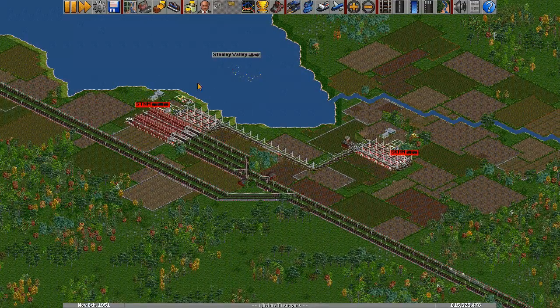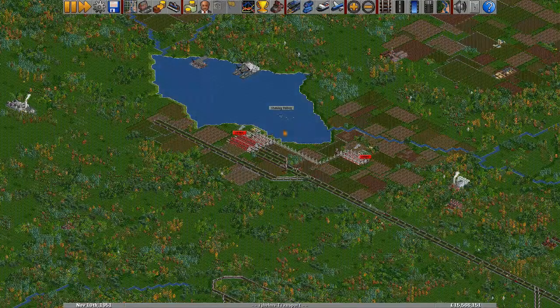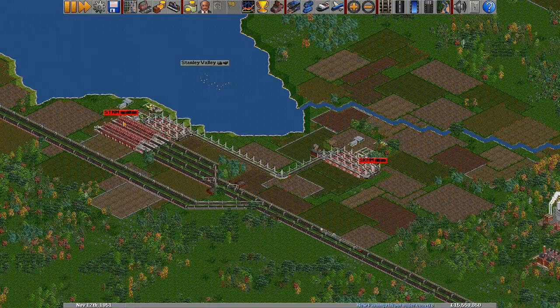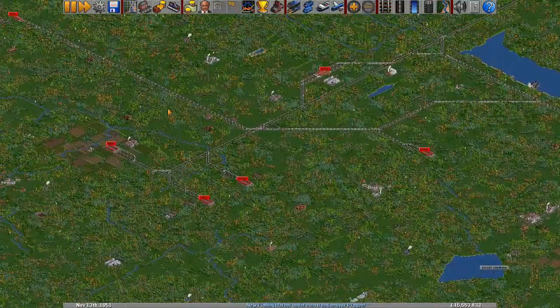So the first thing we're going to do is get livestock trains going from these farms — a tram going from SKHM over to STNM and then a livestock train going into the stockyard.